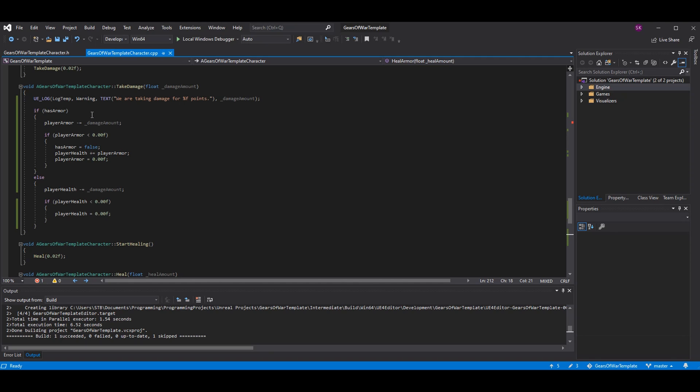Now since we have the ability to take damage from shields first and then health — or even bypass the shield with certain abilities — we want extra logic here. Do an if-check: if you have armor, do the damage on the armor; else do the damage on the health. Subtract the damage amount from player_armor. If player_armor goes below zero, set has_armor to false so damage carries over to the player's health.